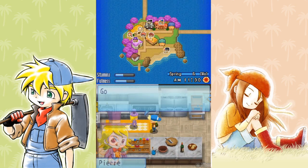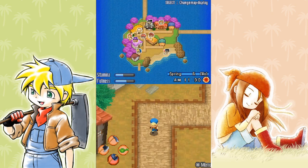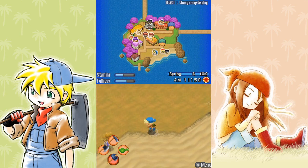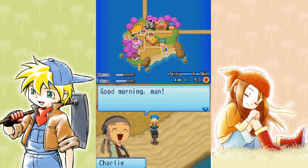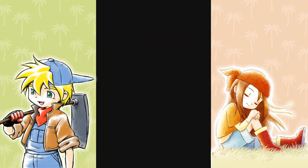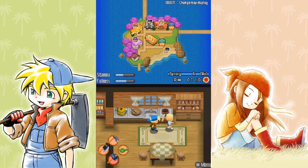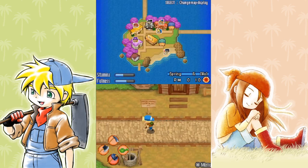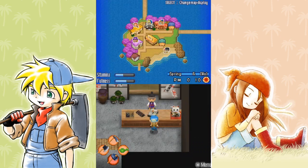I'm gonna do my usual rounds and speak to some people. Unfortunately, even though I've been given an axe and a hammer, I'm not really going to be able to use them all that much just because I have to be so careful about my stamina and fullness level. I've opted to gather lumber first. Stone is important, but for most of our buildings you need lumber and not stone.